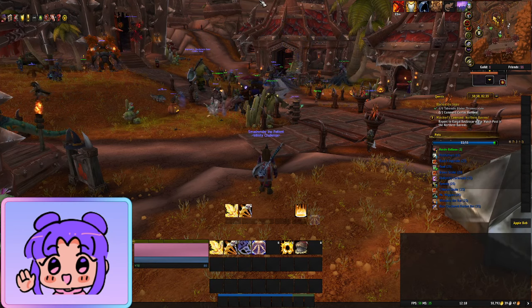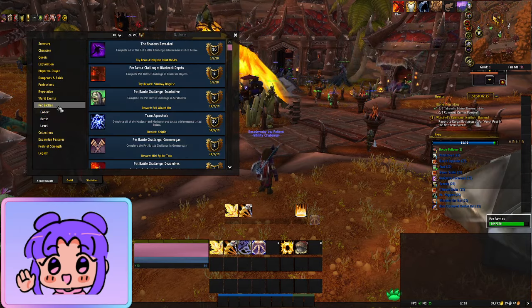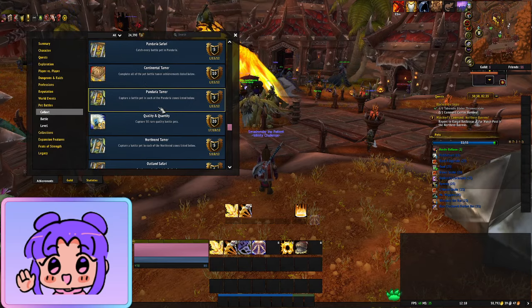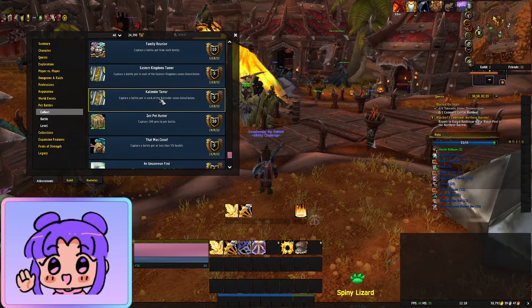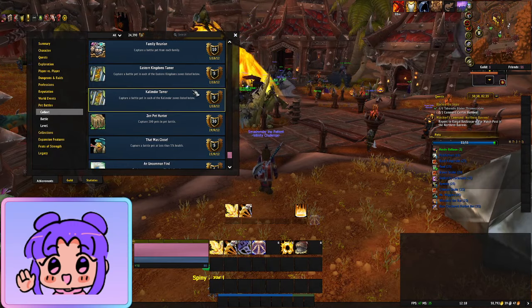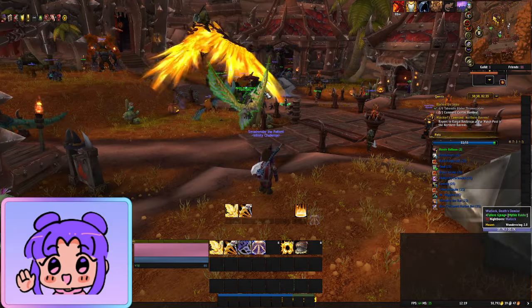You can also track pets through the Safari achievements, which will show you what you've collected. There are also Tamer achievements — you can check whether you've done all the different tamers in the different areas. That's another useful way of tracking your progress.